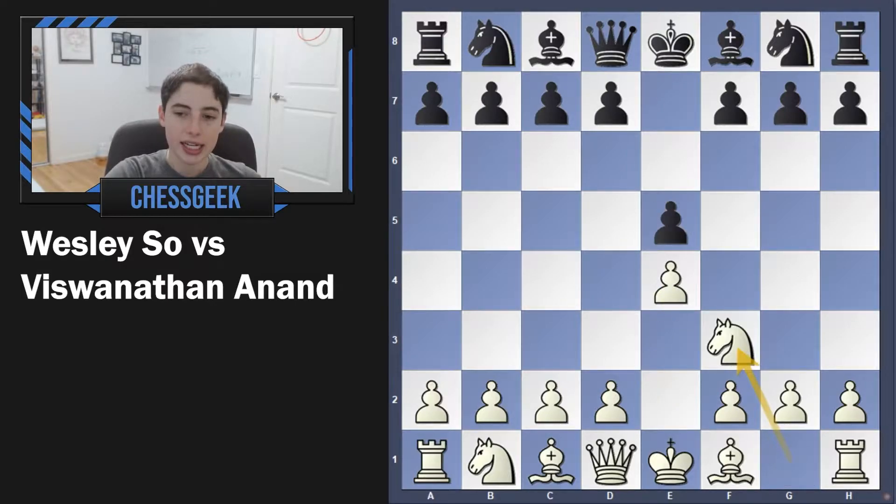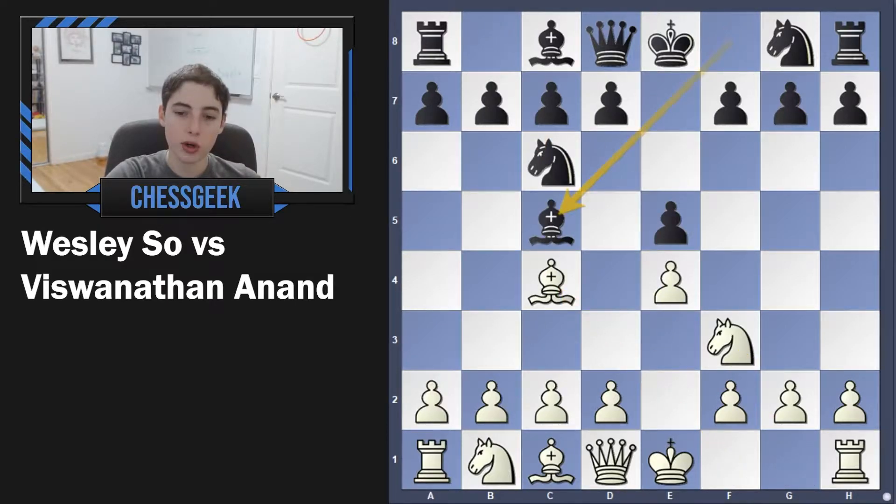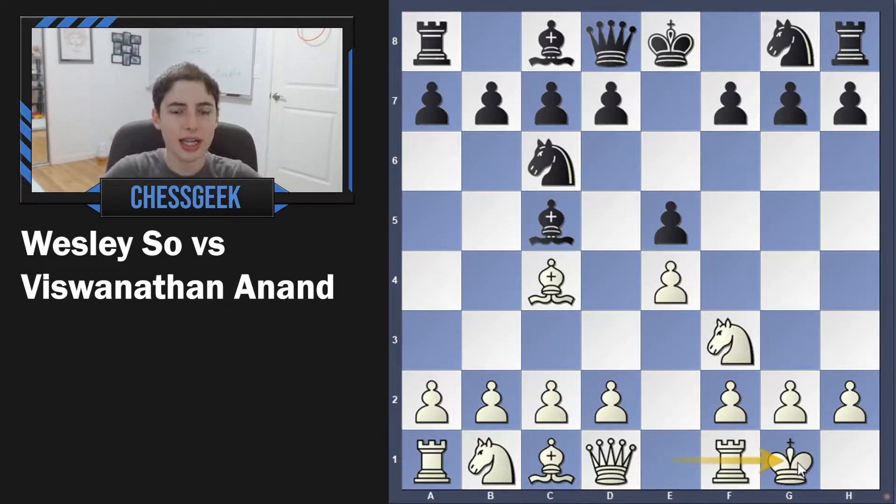We see e4, e5, knight to f3, knight c6, bishop c4, bishop c5, and here there's a lot of options. You can go knight c3, just developing and controlling the center. You could go very aggressive with maybe c3, going for d4 and controlling the center this way, or you could simply castle, which is the more civilized and safe approach. In fact, this is actually what happened in the game.